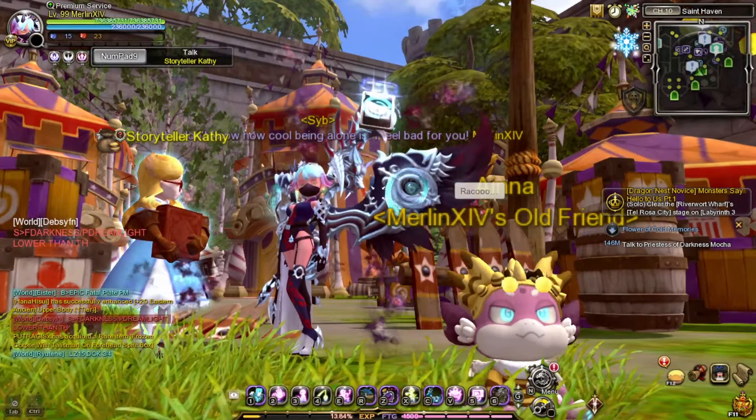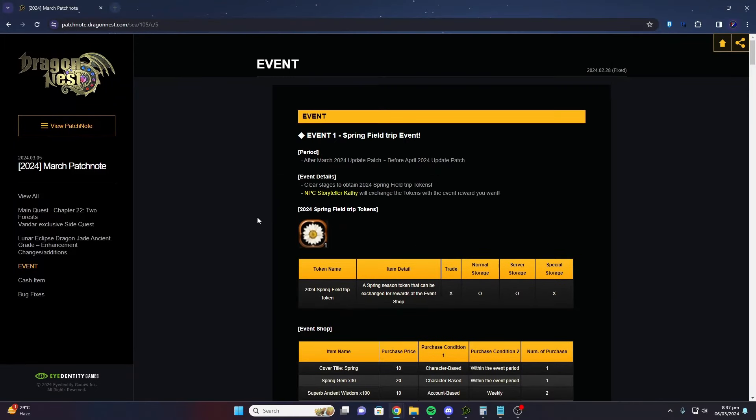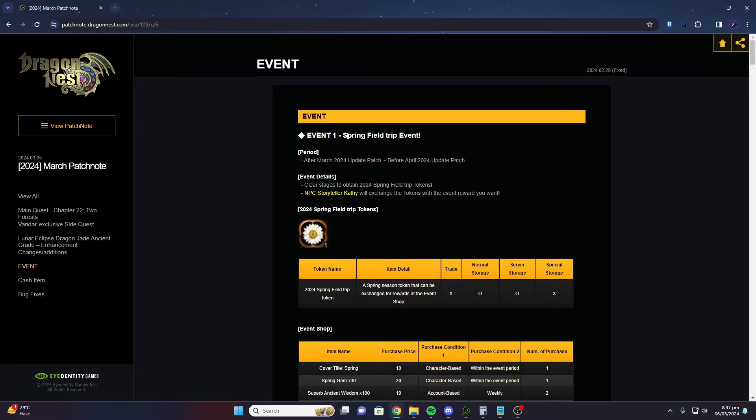For this month, at the very start we have what is called the Spring Field Trip event. For those who don't know where to find it, I will provide the link in the description so you have an idea. Basically, this event is a catty event, meaning we need to collect items such as the Springfield Trip Tokens. All you need to do is clear the designated stages to obtain the Springfield Trip Tokens.